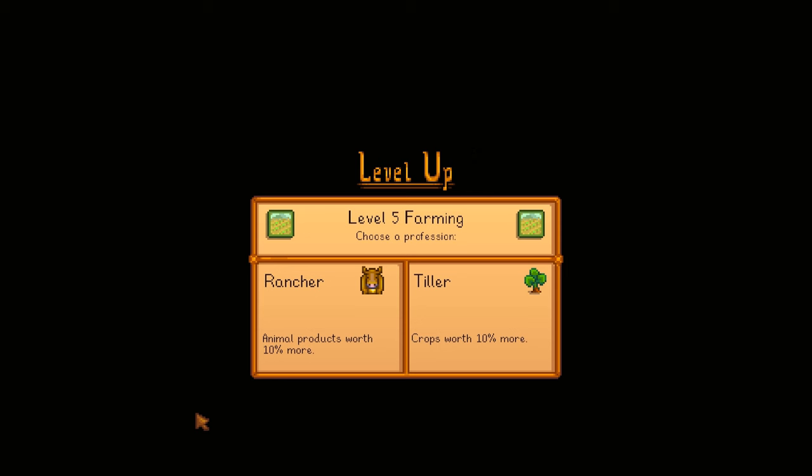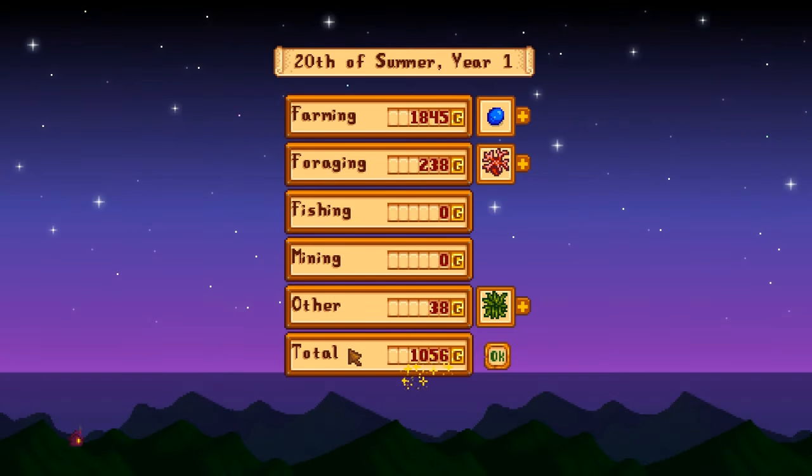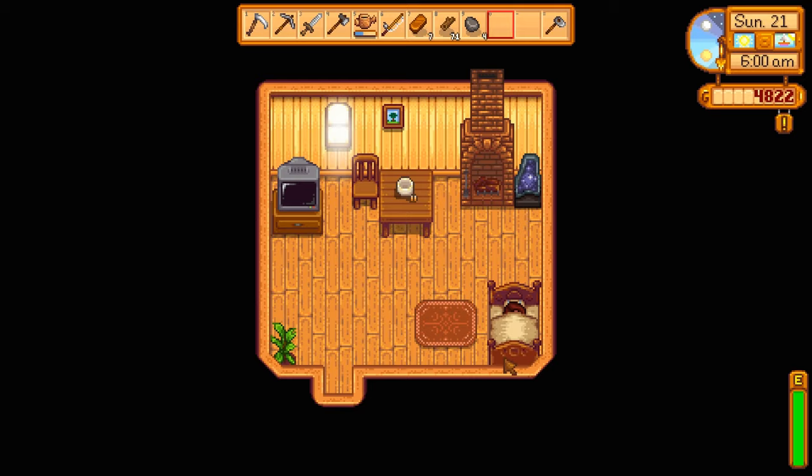Choose a profession! Do we want to be a rancher where animal products are worth 10% more, or a tiller where crops are worth 10% more? Oh my gosh. I think tiller would probably be the best thing to do, but I like animals, so I'm gonna go with rancher. I might have made a mistake. Oh my gosh — we made $2,000! We sold a bunch of crops, our coral, and our random stuff. So now it's going to be the 21st day of summer — summer's almost over, and after summer comes fall.